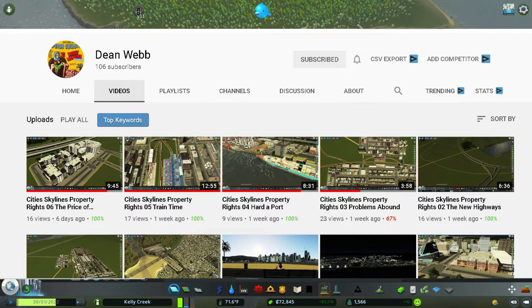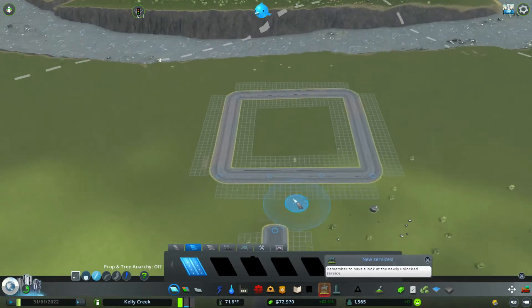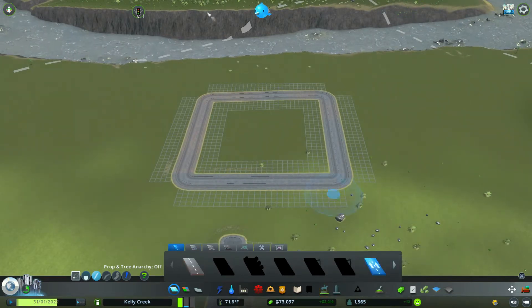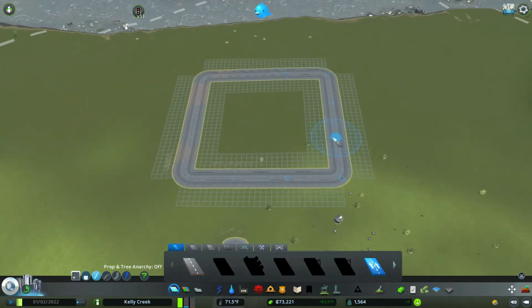Let's get started building this new town. I'm going to move this road over a little bit. We're going to grab a one-way road and come over here, looking for the spot between these two nodes - see these two blue circles.